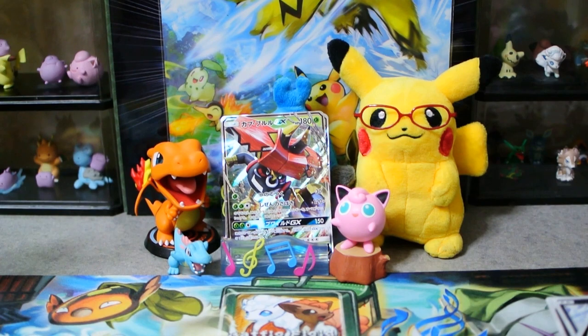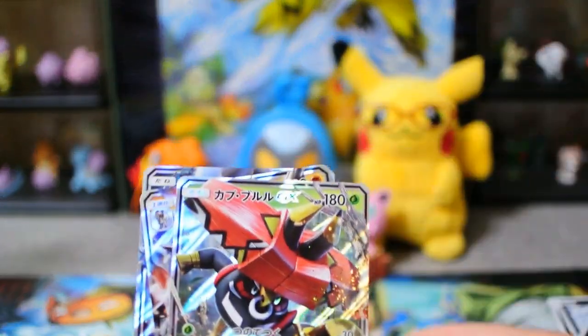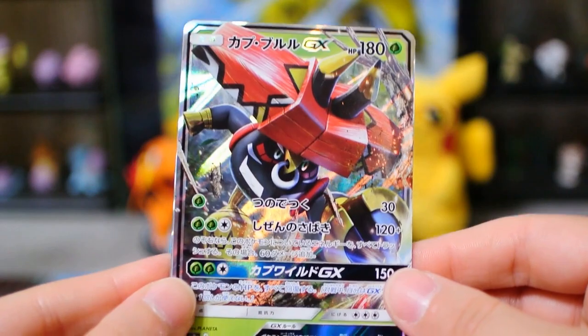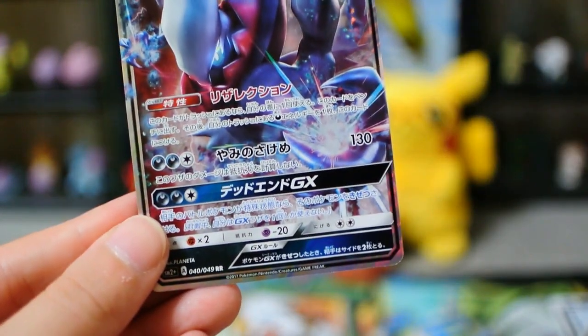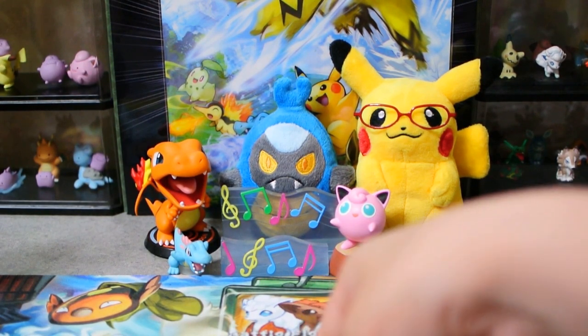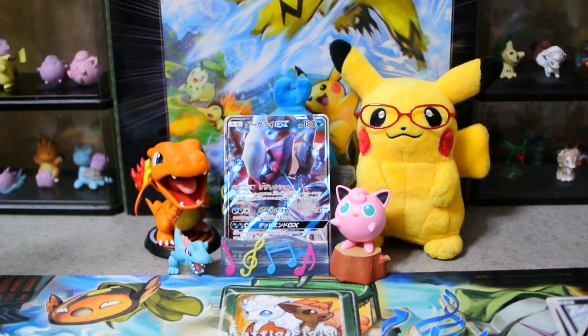There's no guaranteed super rare in SM2+ — confirmed. So buying a whole box of this set is maybe not the best way to go, but let's do the recap anyways. We did get three GXs — that's something. We got Tapu Bulu, we got Lycanroc, and we got Darkrai. So we did get three GXs. It's not the end of the world, but ooh, that does hurt a little bit in the bank account.